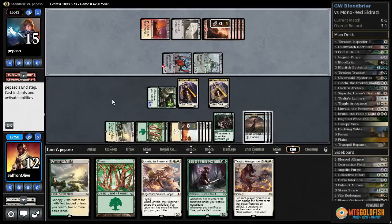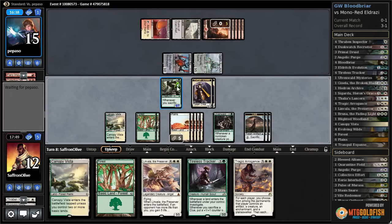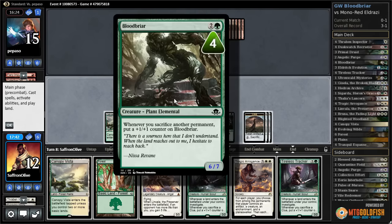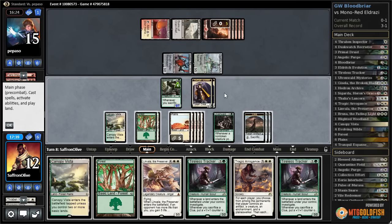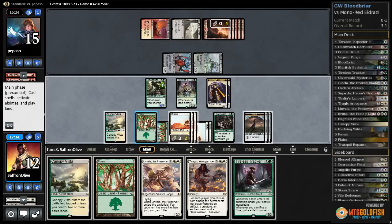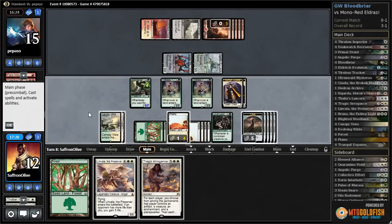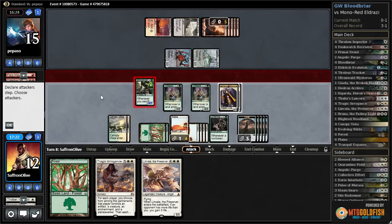Tragic Arrogance — does Tragic Arrogance do it? Six, seven, eight... one, two, nine, ten. Can we get the combo kill? We can sack two Clues so it goes up to eight power. Then we get another Tireless Tracker. So sack two Clues, eight power, gets us two more soldiers. Let's just go Tireless Tracker, Tireless Tracker, play a land, get two more Clues.